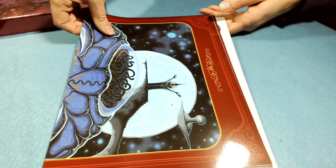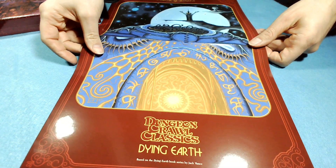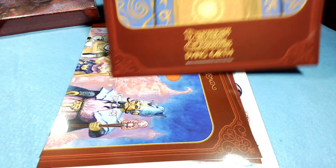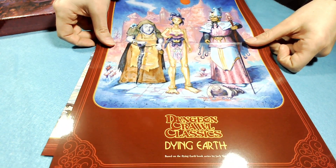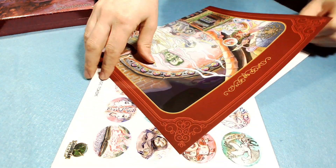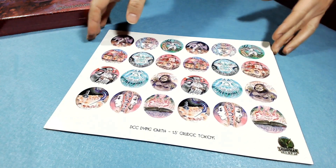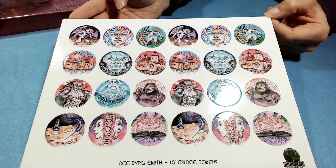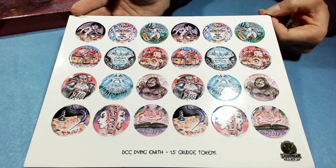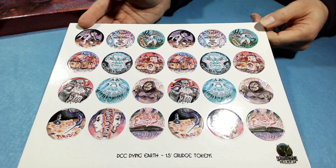Now we get something else in here — looks like posters. You can put them up at your local store or have them framed and put them in your house. Some cool posters with the Dying Earth setting. Really cool looking. And then I think we've got some kind of tokens — grudge tokens. What are grudge tokens? I know a little bit about it. It's like if you have fleeting luck tokens but these are different — they sound negative. I don't remember exactly how they work, but we will find out.